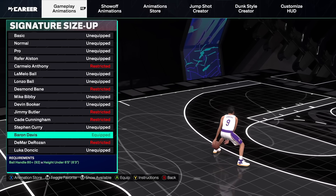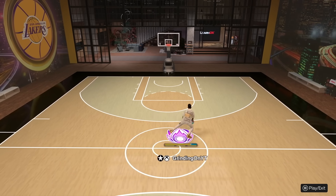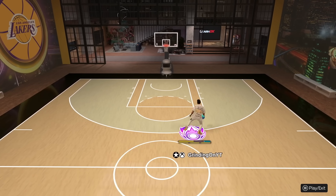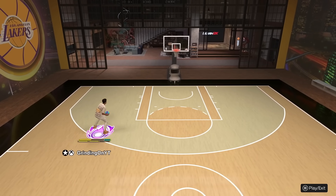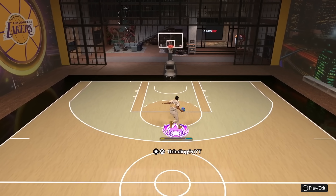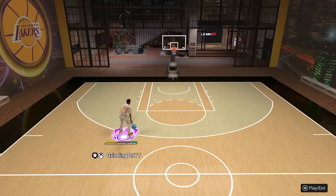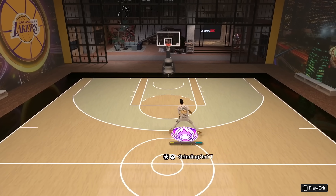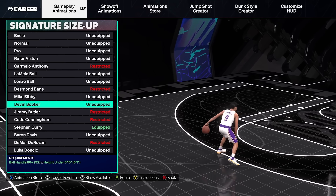Another good signature size up, just in case you don't like that one, is Baron Davis' signature size up. This one's a lot quicker than Devin Booker, especially on the standstill — the standstill dribble moves look a lot cleaner with Baron Davis on. But my problem with Baron Davis is the cross before the cross launch is very slow and feels really clunky. Everything else is very good with it, so if you're more of a standstill dribbler, Baron Davis might be a better option. Overall, I'm keeping Devin Booker, but try both and see what you like.